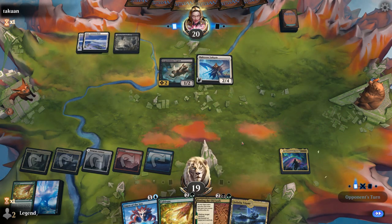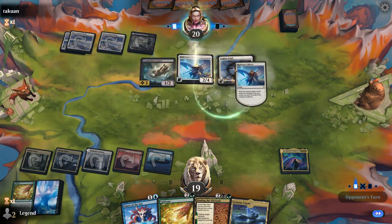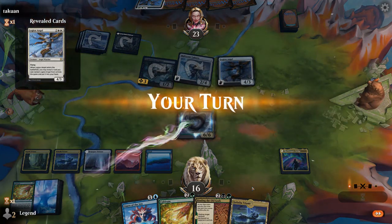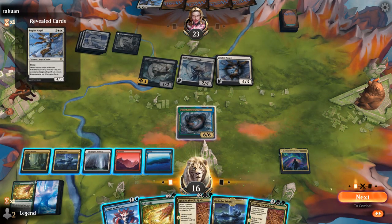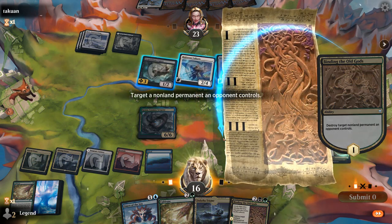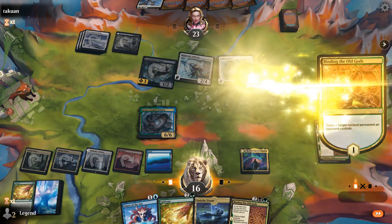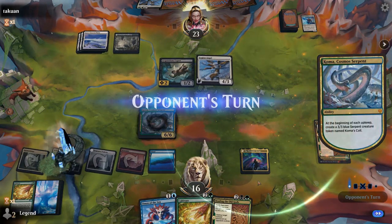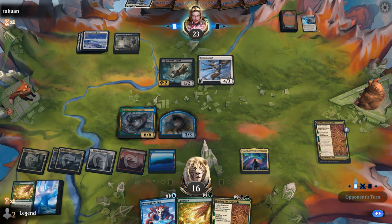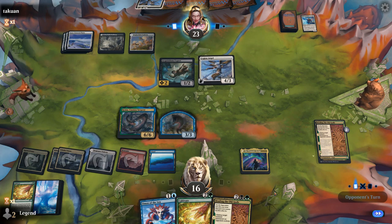Next turn we can Binding. Legion Angel — that's a good one. And so is Koma Cosmos Serpent off the Prismatic Bridge trigger, so Binding destroys — Legion Angel or Valkyrie? We'll go with Valkyrie for now. Could see removal in response to us getting the Serpent token, but that's not the case. Now we can protect Koma from any targeted spot removal or destroy effects.